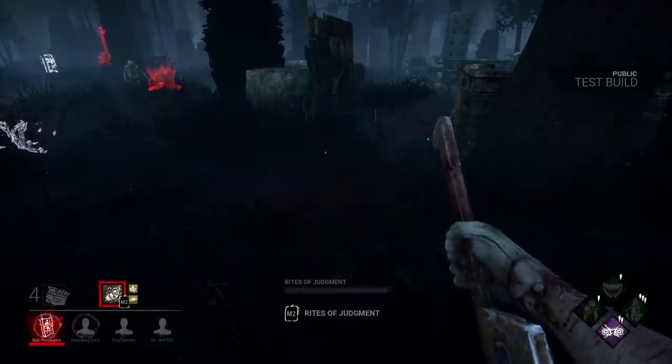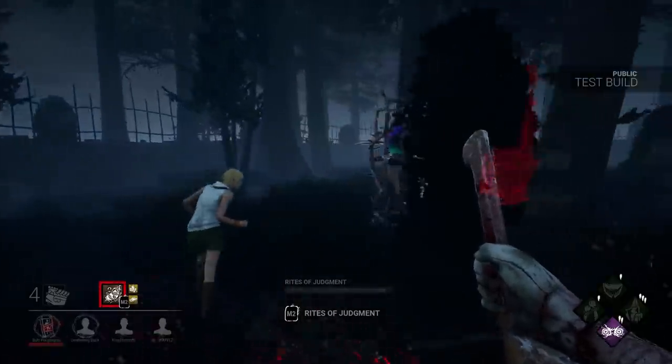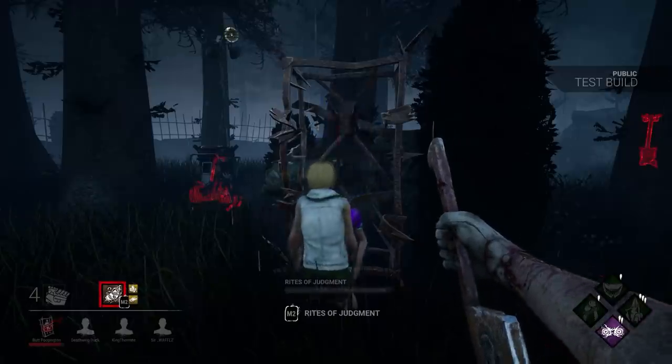Or to be technically correct, a Cage of Atonement, which is basically a hook, but won't trigger survivor or killer perks that are based on hooks — which means no Borrowed Time and no D-Strike — making these cages more dangerous than getting hooked normally.